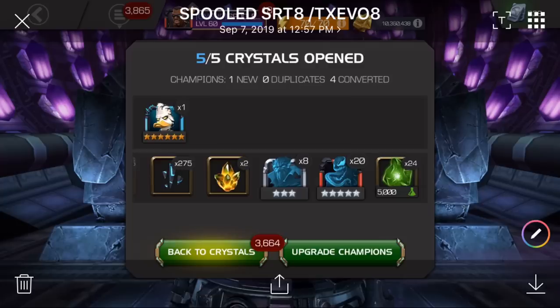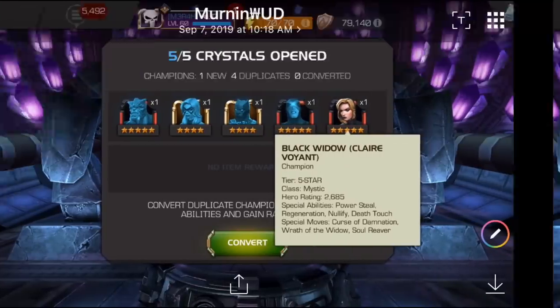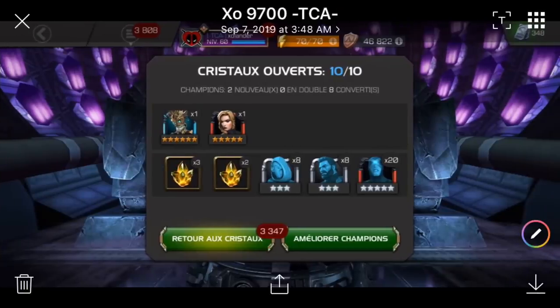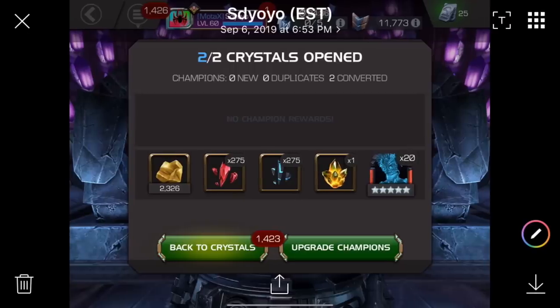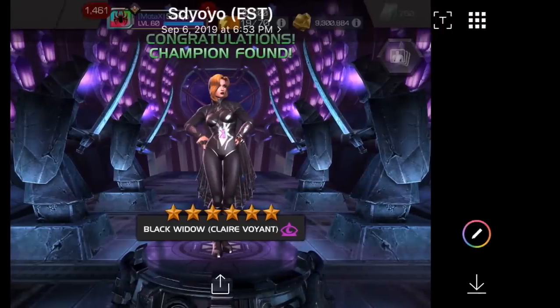Don't know how I'm going to make that transition, but back to this. Six-star Venom the Duck for Spooled SRT. Then five-star Featured Champion, five-star Cold Dupe, and a five-star Cyclops for Merlin Wood. Existence X with a six-star Featured Champion and a five-star Sabretooth. Six-star Sub-featured and a five-star Featured for EXO 9700 and a five-star Cyclops. Double five-star Featured and a five-star Angela for Lion XI. Six-star Venom the Duck and a five-star Blade for End 3R Dragon 7. SD Yo-Yo got that five-star Sub-featured luck and also that six-star Featured luck.